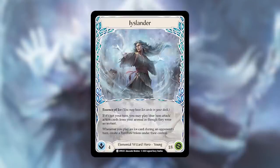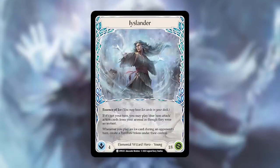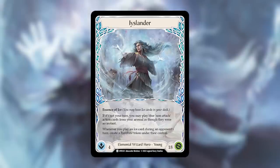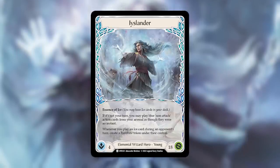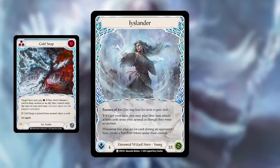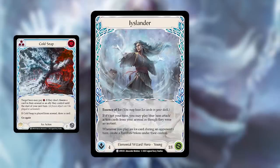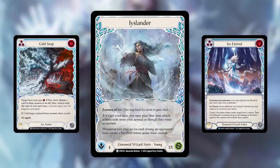Icelander is an elemental wizard hero — young, with 4 intellect and 18 health, so 2 health less than the other heroes in this set. She says Essence of Ice, which allows her to include ice cards in her deck. If it's not your turn, you may play a blue non-attack action card from your arsenal as though it were an instant. By arsenaling a blue non-attack action card, Icelander can play that on her opponent's turn and perhaps do some tricky things.